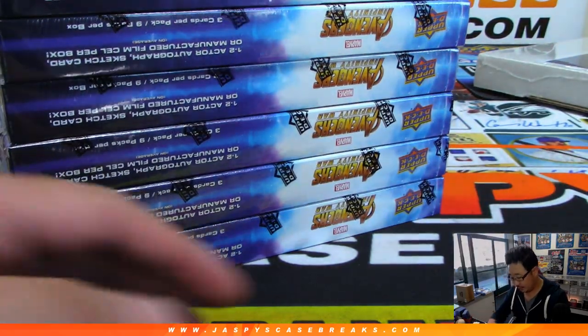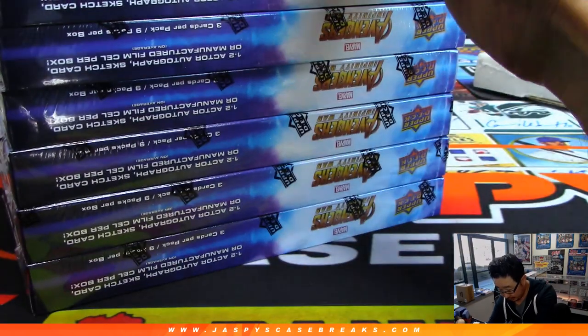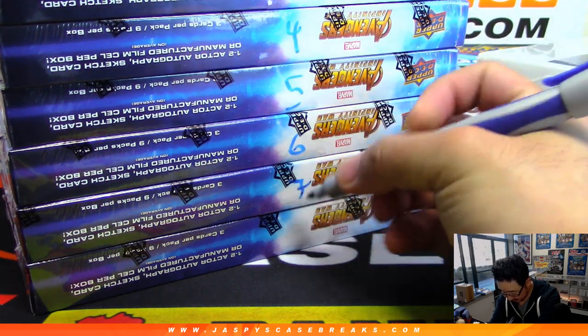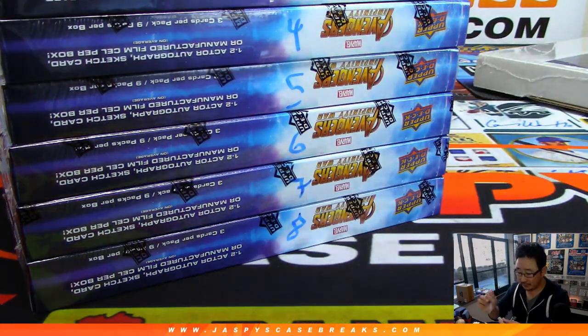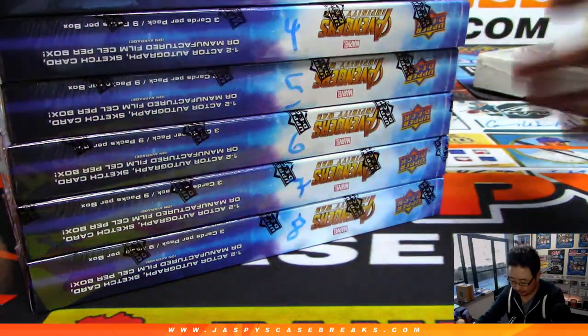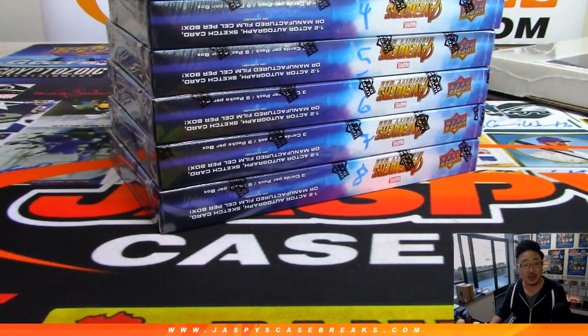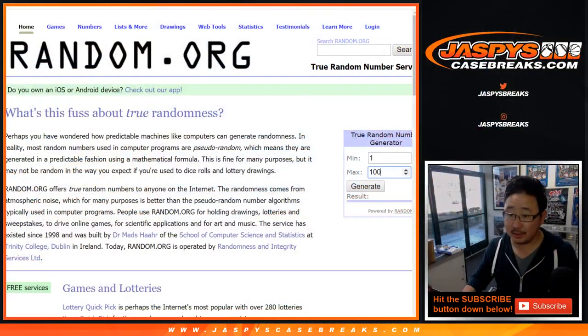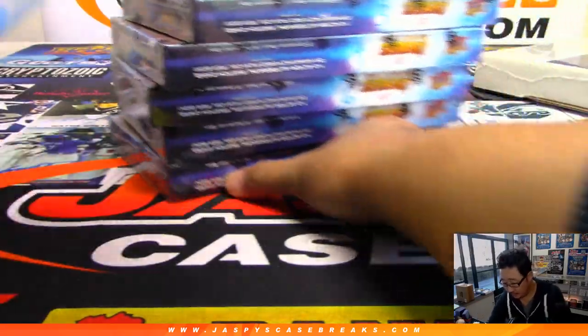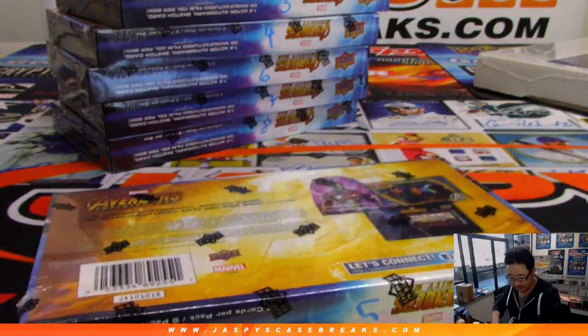Eight boxes here. We'll number these one through eight. You can see the other numbers right here too. So let's generate a number between one and eight — let's hit generate. We're going to do box five. Box five is here. We're going to pop this guy open, and then we'll number the packs.